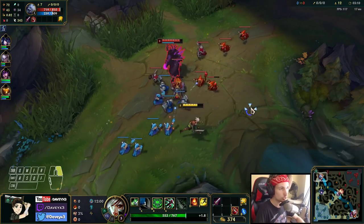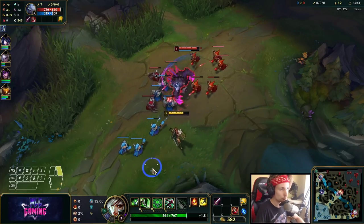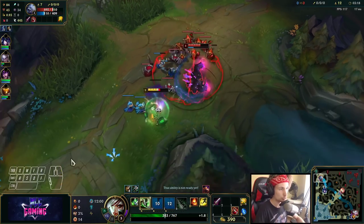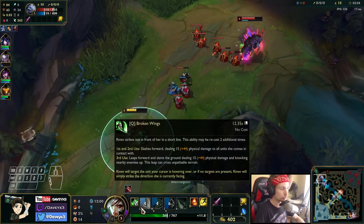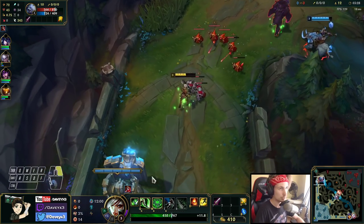Basically the way this matchup works: you want to short trade Volibear up to the point where he gets below 50% health. If you wait for your third Q and do a W with an auto attack in between, you should be able to get a free lane.